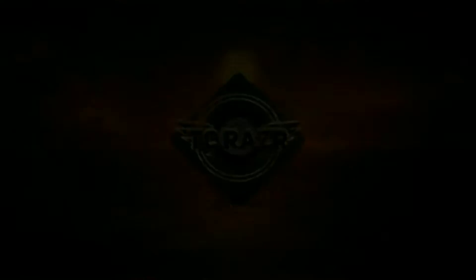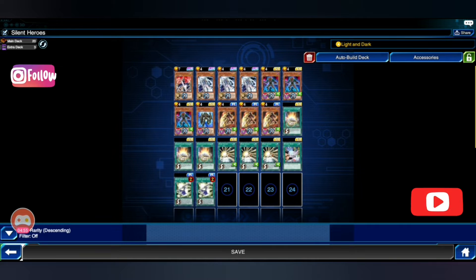Silent Heroes Light and Dark. I've been having a lot of fun with this deck. This deck mainly consists of Destiny Heroes and Silent Swordsman. The skill Light and Dark can only be used twice per duel, and what you do is basically trade out a Silent Swordsman for a Destiny Hero, or a Destiny Hero for a Silent Swordsman. The combo I like to do with this deck would be Drilldark into Decider.